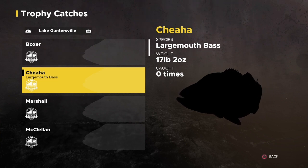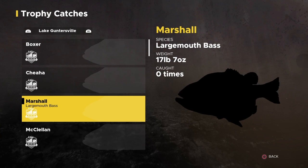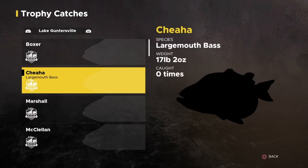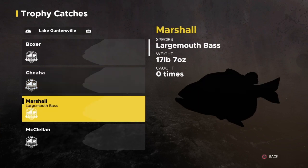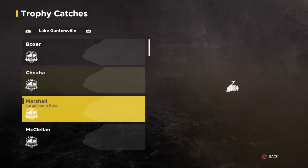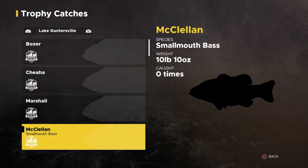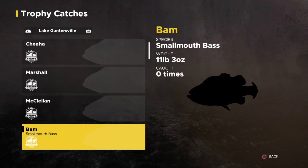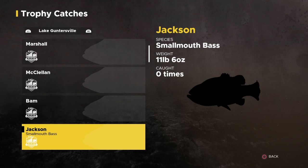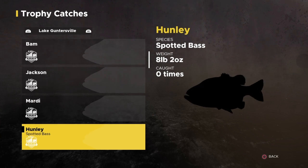I believe this is the one — one of these — that Dovetail mentioned. They said 17 pounds bass but I didn't realize there were two of them. So if you catch one of these, send it to Dovetail, tweet them. There's two 17 pounders here. There's also a 10 pound smallmouth, an 11 pound smallmouth — it just got bigger — another 11 pounder, and an 8 pound spotted bass. That's really big because spotted bass really don't get that big at all. Channel cat — 40 pounds, okay.